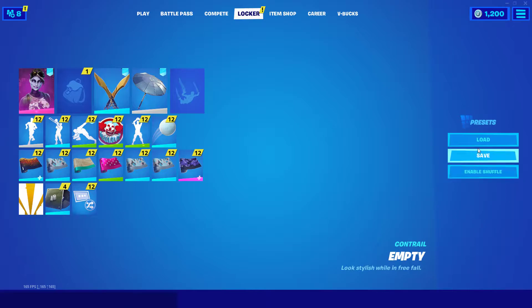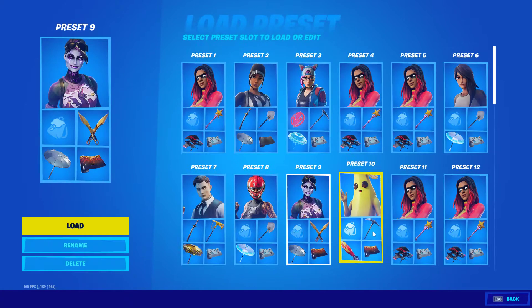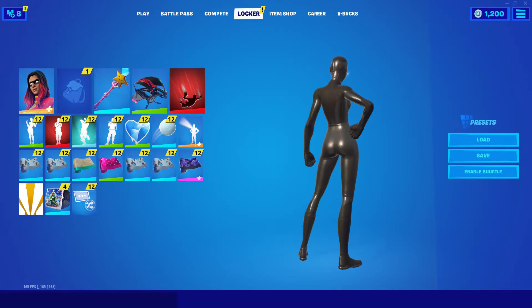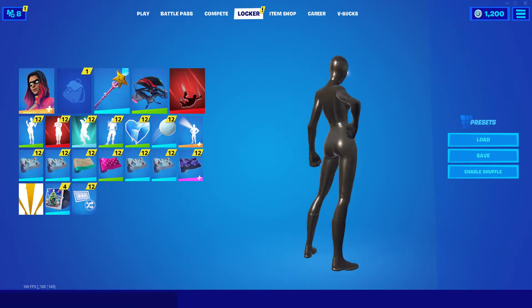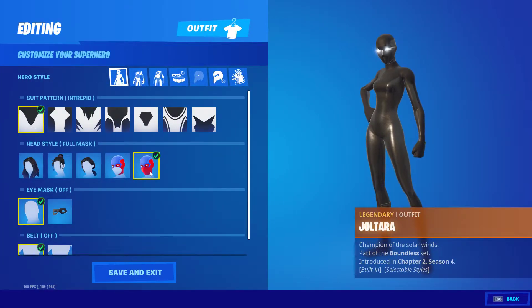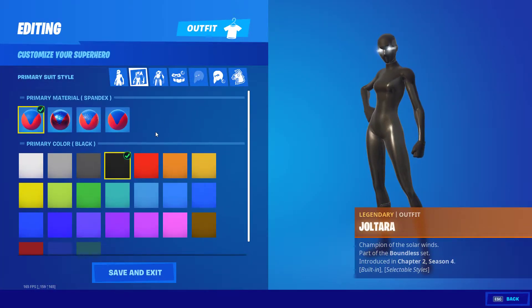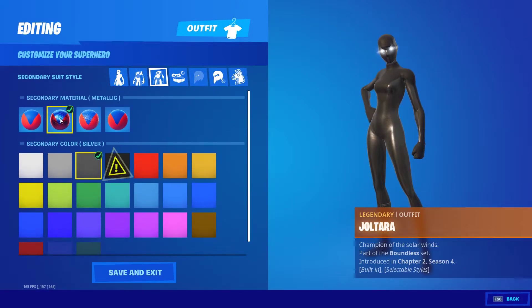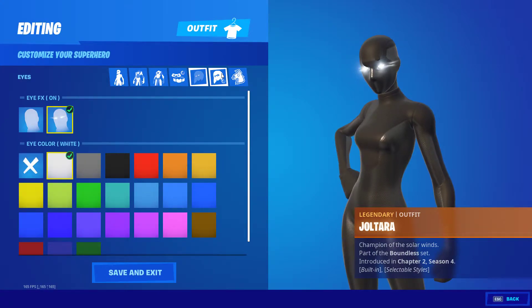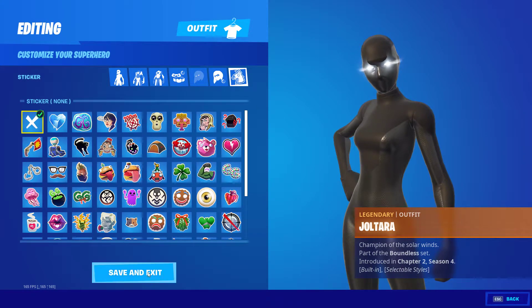So to start it off, we're going to go to this one right here that I have saved. This is what it looks like. You might have seen this one or one similar to this before. So what you want to do is you want to edit your style, select all of these, select these, select these, select this, these, these both don't really matter, and then whatever it's called.